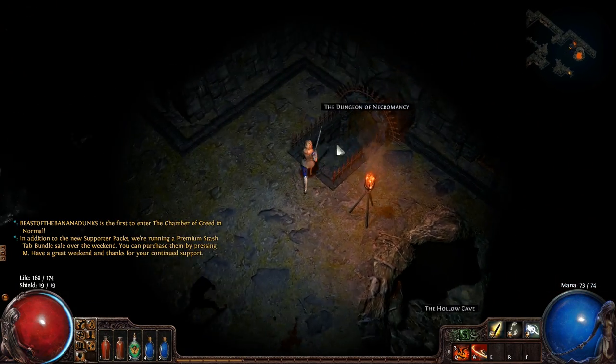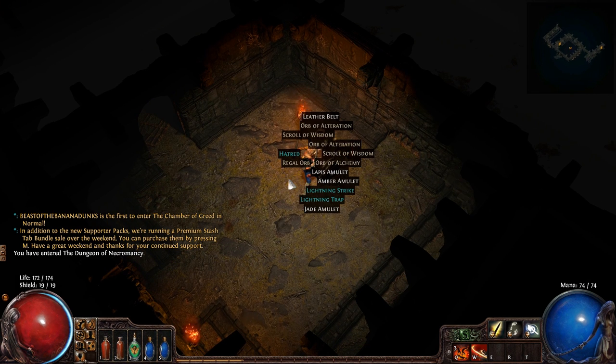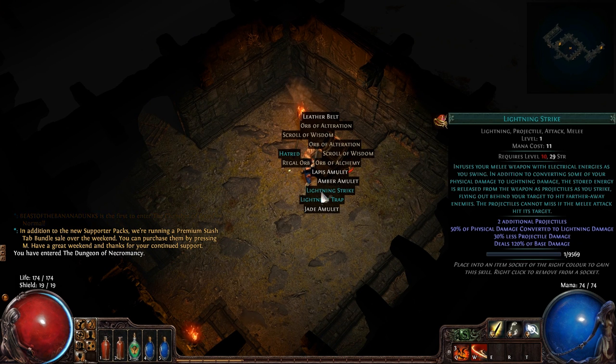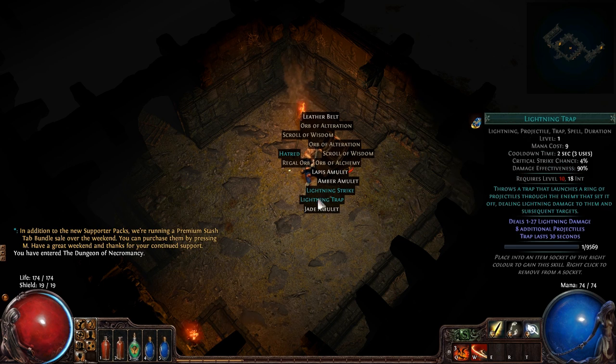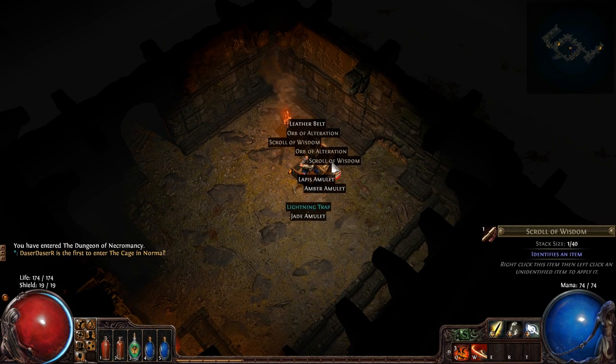Dungeon of Necromancy or the Hall — okay, let's go to the Dungeon of Necromancy. And that lagged for a sec. We got Lightning Strike — useless. Hatred, I'll keep that around just in case.